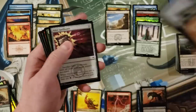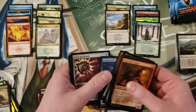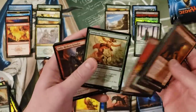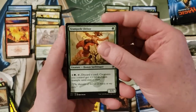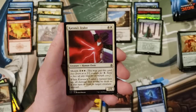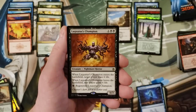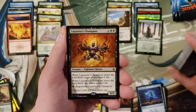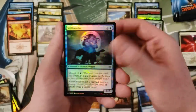Counterspell at common, Stampede Driver, Zeta Hydra Grinder, Krosan Zealot, and Laquatus's Champion — that's a card.